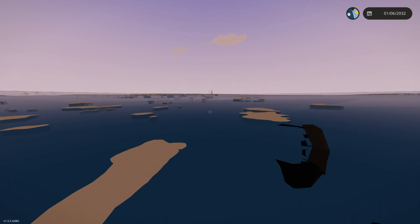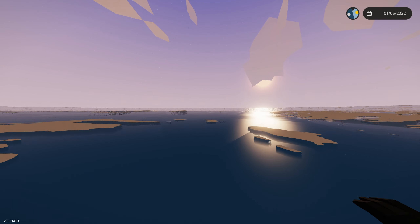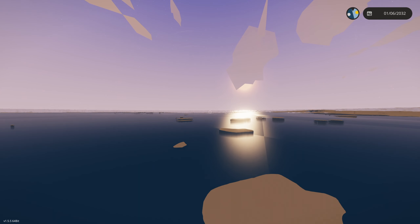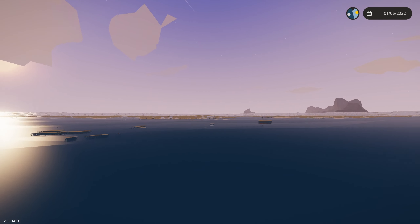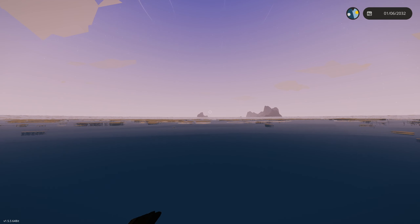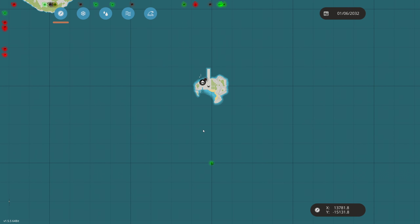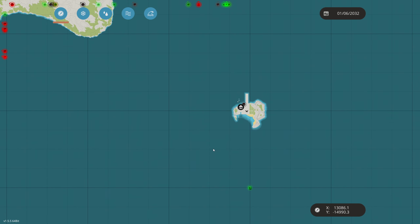That was kind of underwhelming — I was hoping it would have just gone straight through, but I guess it makes sense that it would just erase the ship. That ship that just got hit by the meteor isn't even on the map anymore — it just deleted it off the face of the earth. Okay, let's get out of here.